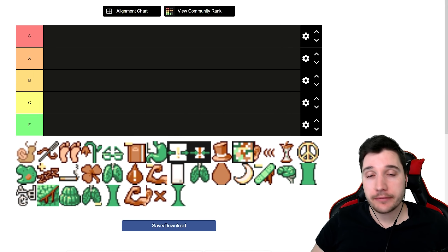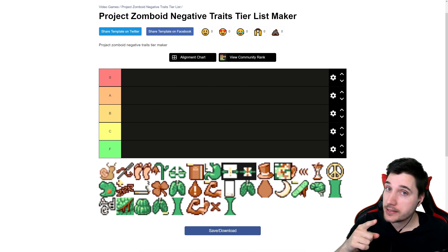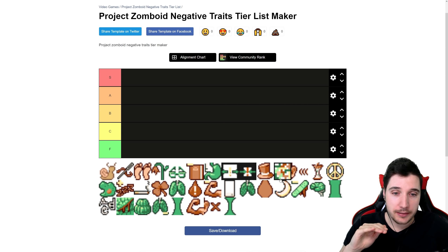With the recent surge in popularity for Project Zomboid, people keep asking me what are the best traits to pick. Yesterday I covered the best positive traits. Today we'll look at the best negative traits, because some of them are free points, some of them are a trap, and some of them are just not the best.